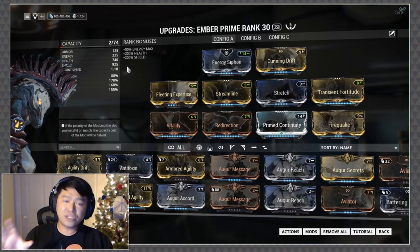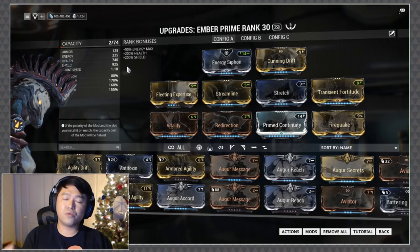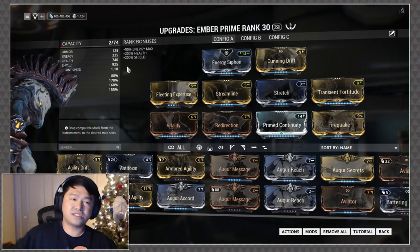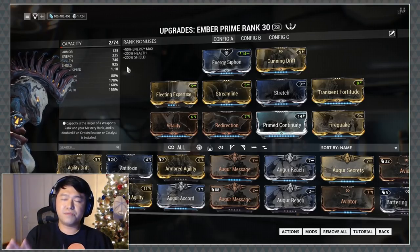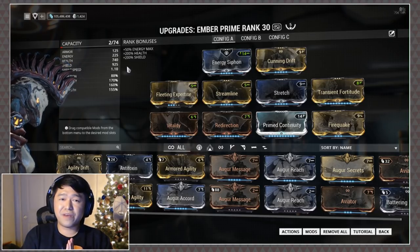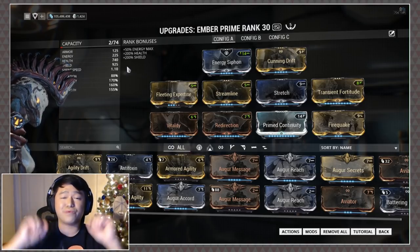One thing I want to point out with the Ember build — the duration's a little short, but we do have some efficiency in there. I also run her with Arcane Energize so that her pickups can give her a big resurgence of energy instead of little bits here and there, and that tends to keep Fire Quake up the entire time. Definitely one of my favorites.